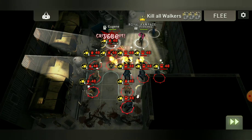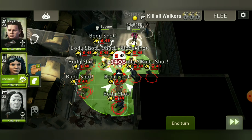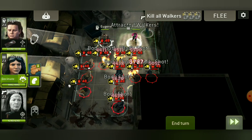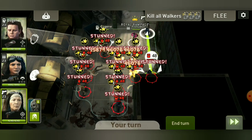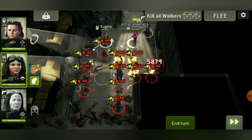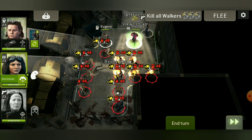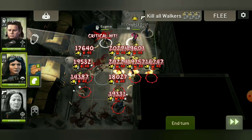In this case I use Eugene's start charge attack to have many status effects and to get Princess charged. Then I fire all walkers, and Princess is every time charged because there are so many status effects.